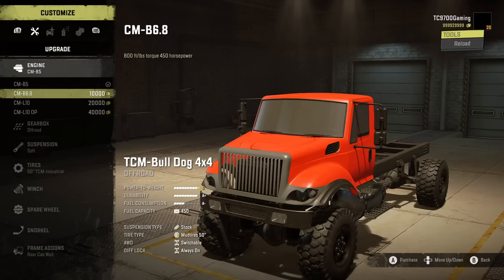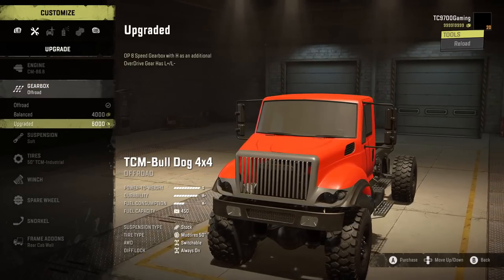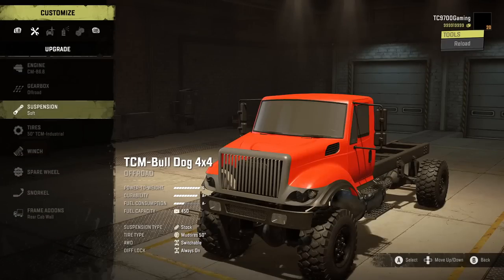What we'll do is start off with the 800 and 450, then switch over to one of the OP engines a little bit later when we go to do something crazy, like the bridge jump. Gearbox-wise, we've got off-road, balanced, and upgraded. We're gonna start off with off-road.